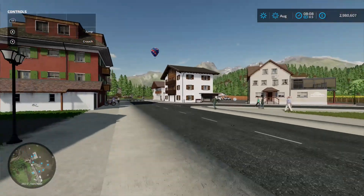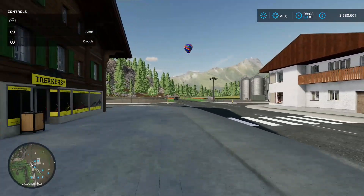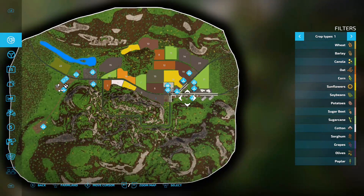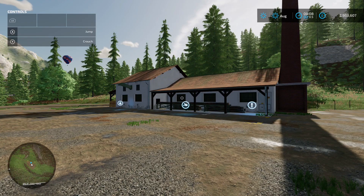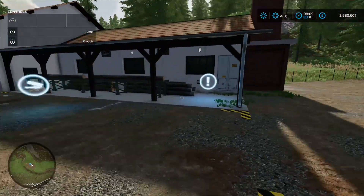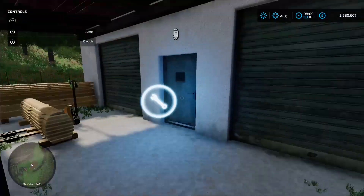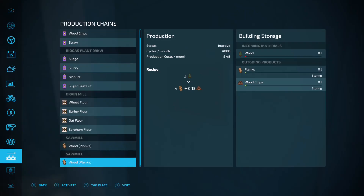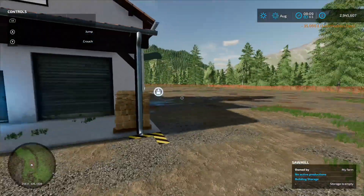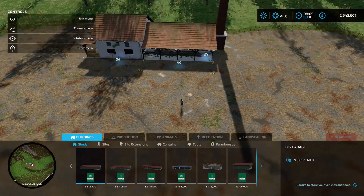Going back into the map to the last area all the way down here - this is what makes it a predominantly forestry map, because this is a second sawmill. You've got your loading-in point, sell wood icon, taking-out wood chips, pallet spawn point, and production chain menu. Click on that: wood into wood planks. Wow, two sawmills on a map, and loads of trees.